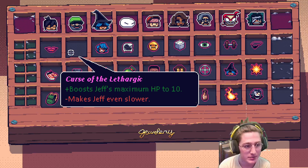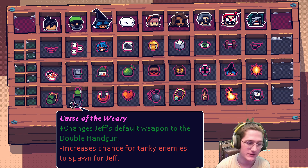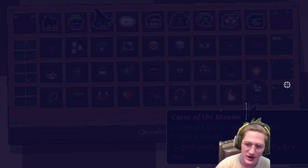The curses are: boost Jeff's max HP to 10 but he's even slower — he's already ridiculously slow. Makes the toilet paper spawn much more frequently for Jeff, but shops stop spawning — that's horrendous. And Curse of the Weary changes Jeff's default weapon to the double handgun but increases the chance for tanky enemies to spawn. This does not sound fun.